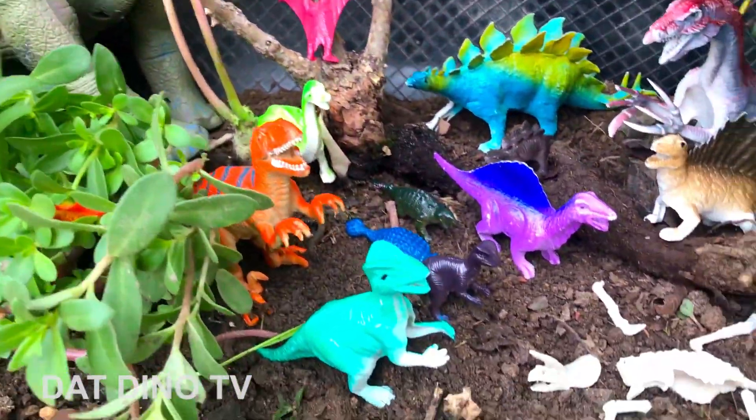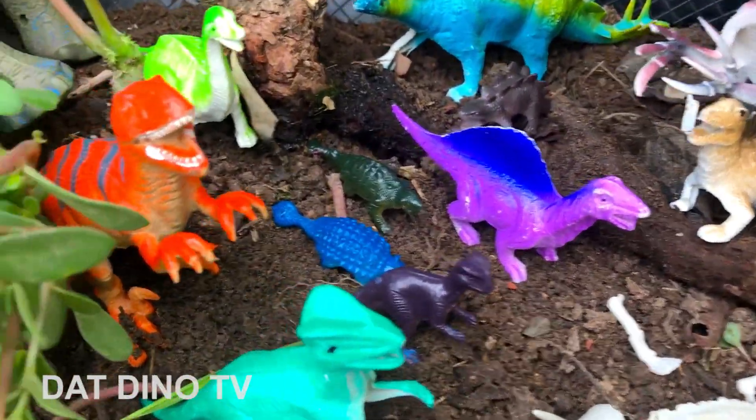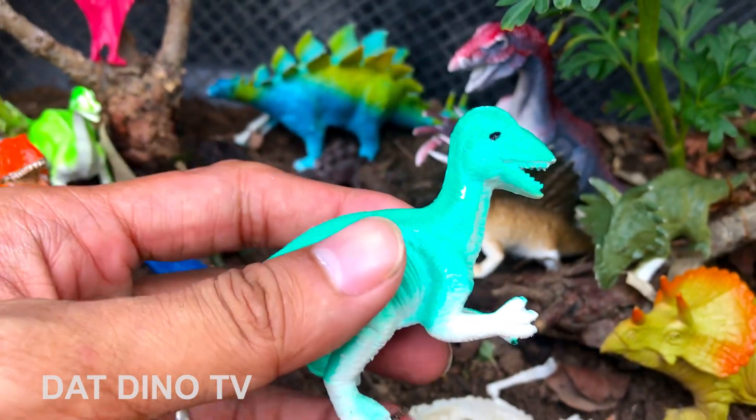Phía dưới đây mình phát hiện ra một cái bộ xương Khủng Long Ba Sừng luôn các bạn. Mình thấy cái khu xương thì nó có cái sừng, nên nghĩ ra không có ba sừng. Mình sẽ nhặt một cái chú đồ chơi khủng long đầu tiên.